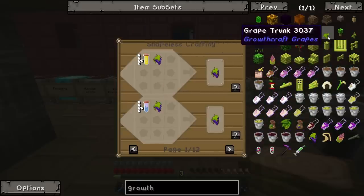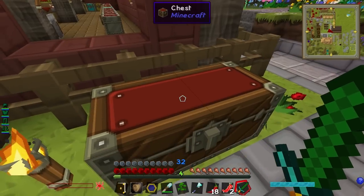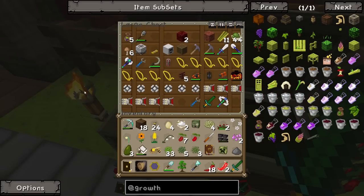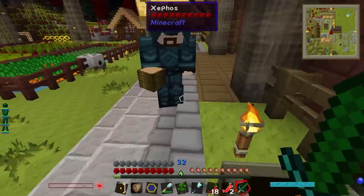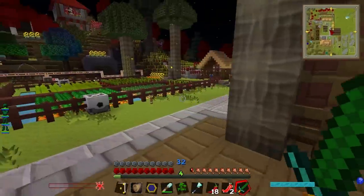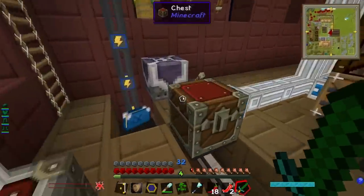You can get seeds off vines that way. I'm sure I had some around though. Here they are! Five grape seeds. We're going to need rope as well though, which means — I've got so many flowers. I love flowers but we just get so many. If I put these in the sorting chest, is that going to get chucked around?